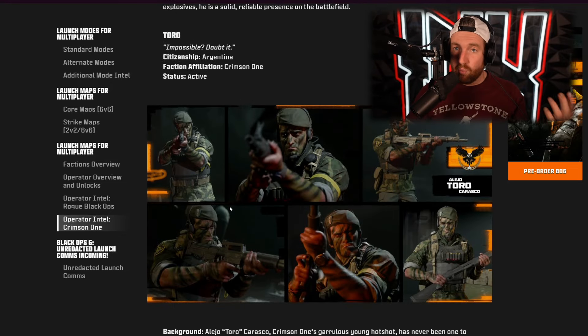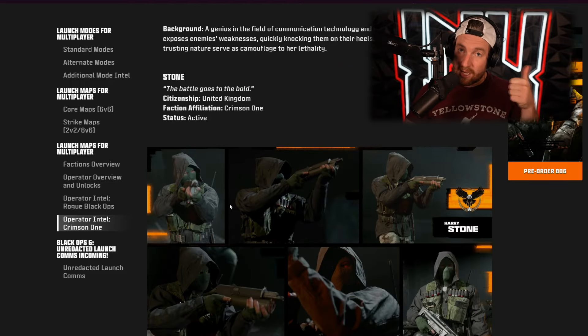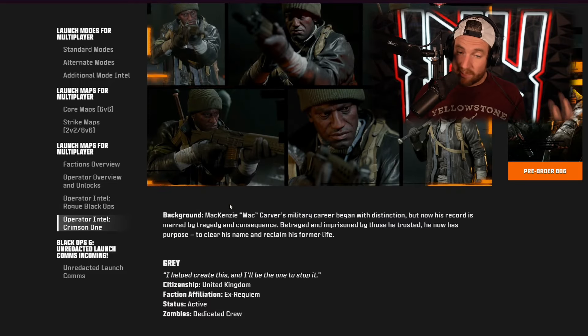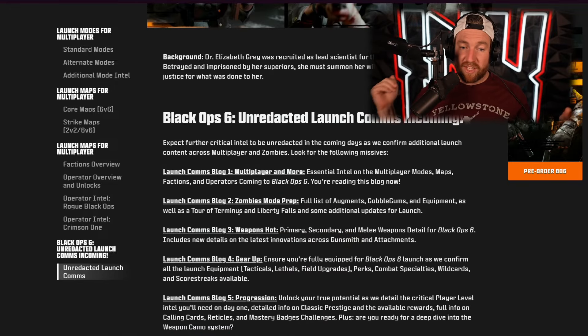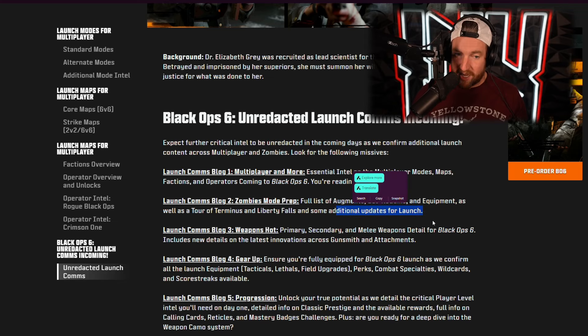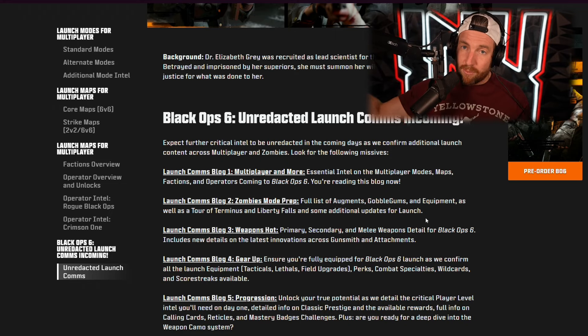If you want to see a deep dive into all of the characters' backstories, hit that like button and we can probably do that before the game even comes out — it's something I've done every single year on the channel. The next comms I believe we're getting is the Zombies Mode Prep, which covers augments, gobblegums, equipment, and a tour of Terminus and Liberty Falls, with additional updates to come as well.